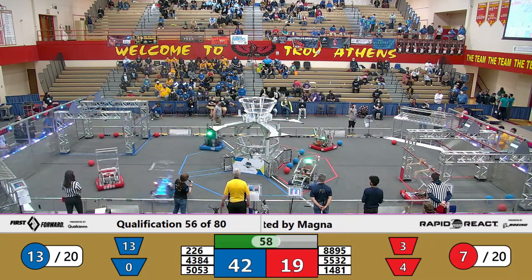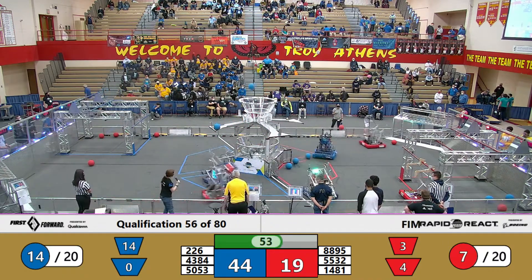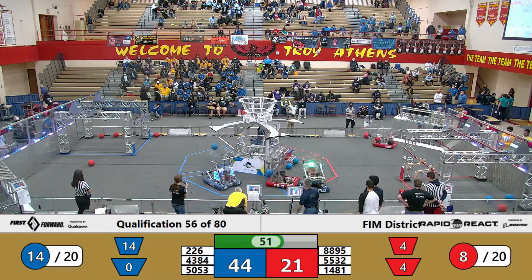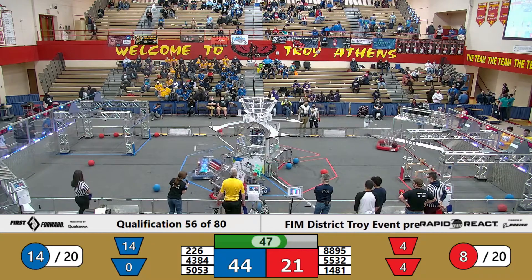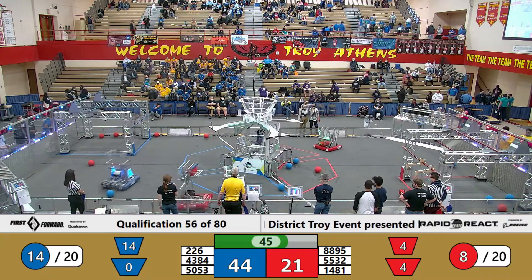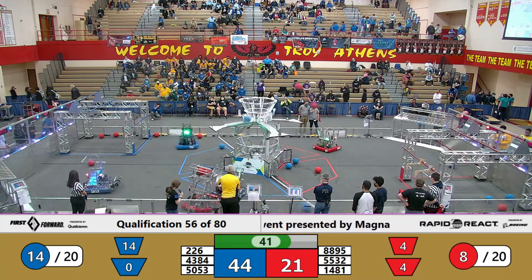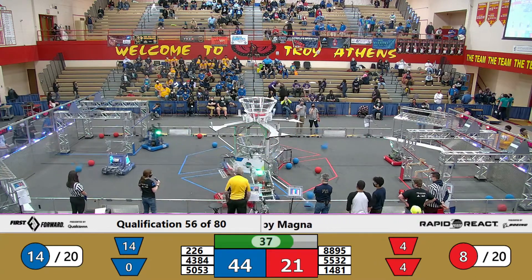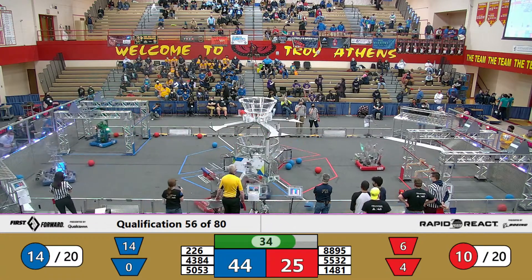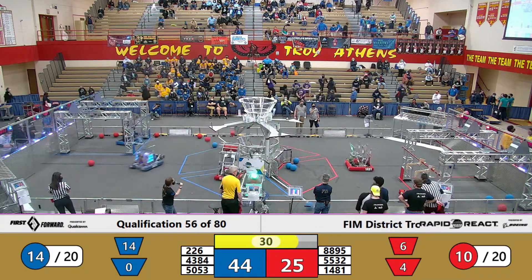Red Alliance may be flying over the score and they got one. One score to the upper hub by the Red Alliance as the ramp is tackled yet again by the Blue Alliance. Some bumper cars being played by the Red and Blue Alliance — defense. Team 4384 attempting to not allow 8895 to score to the lower hub. Two cargo scored. Team 4384 scores to the upper hub for the Red Alliance.